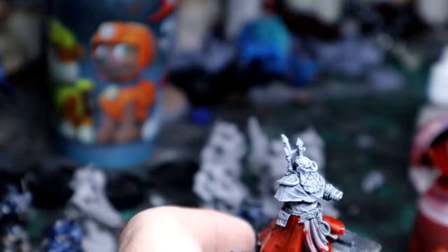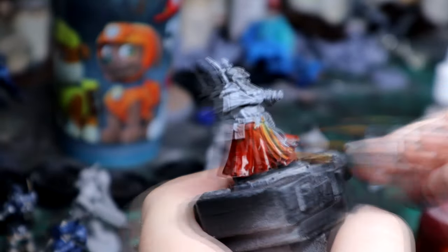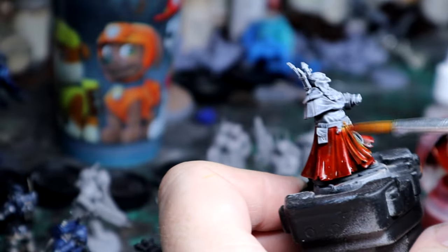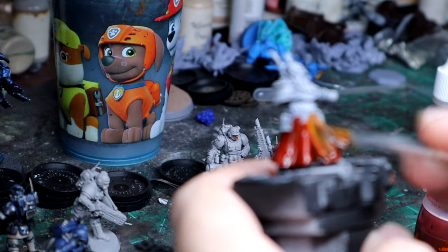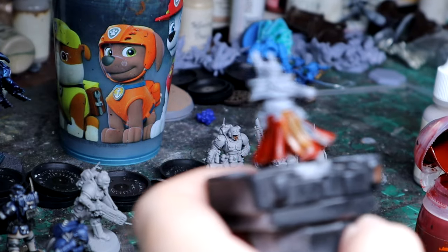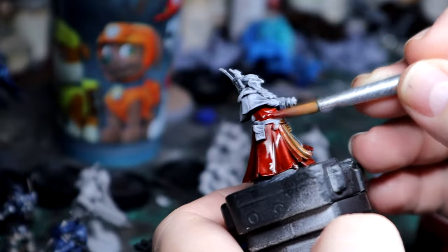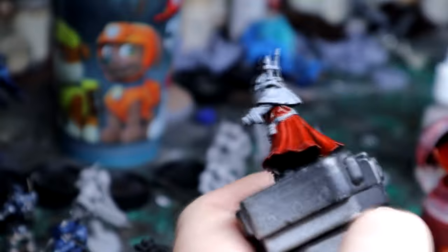I put just a smidge of red in certain places and I'm taking Iyanden Yellow and mixing the two together. That was a bid to make an orange-ish look on some of the cloth, and also to make it look a little worn, because these guys are supposed to be pretty much trash goblins in the lore.